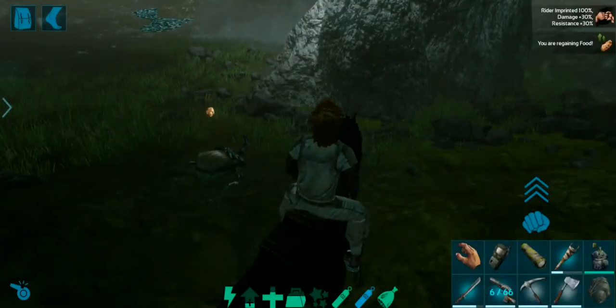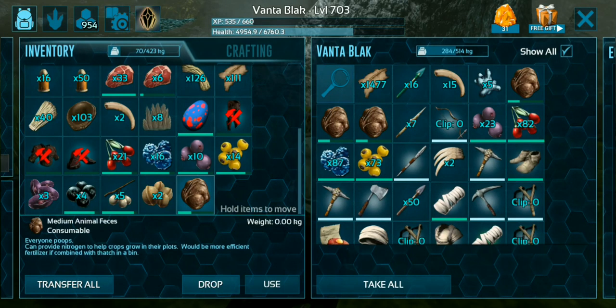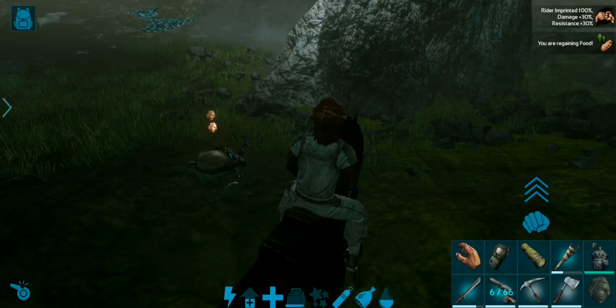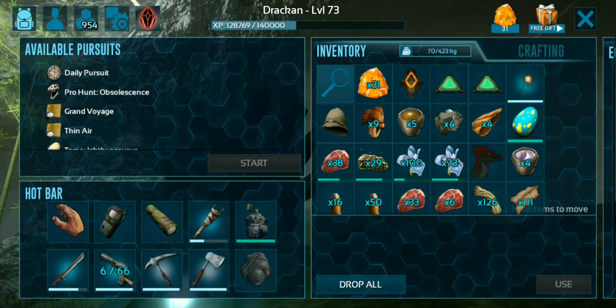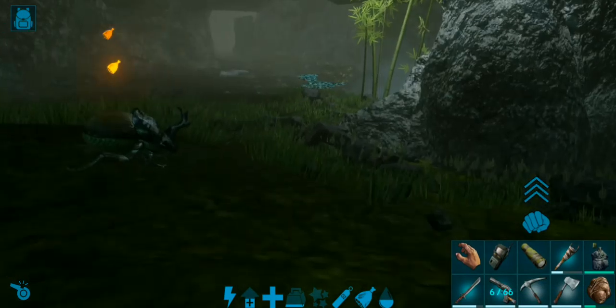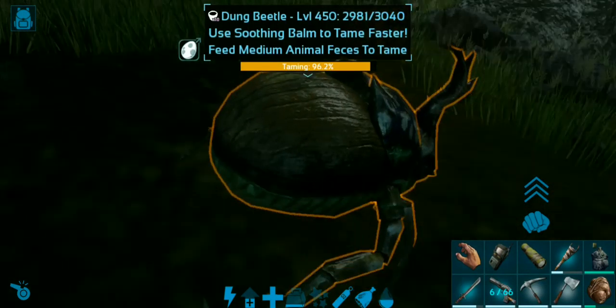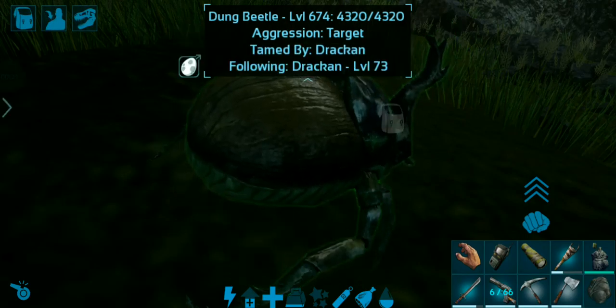So this is the last feed coming up. That was two large animal feces and now a medium one — that's quite enough to tame this guy up. After the first feed, all the other feeds come really fast. There we go, tamed!